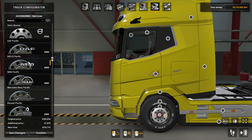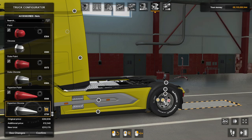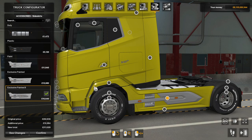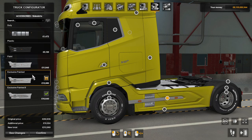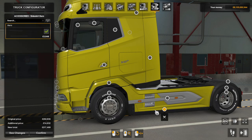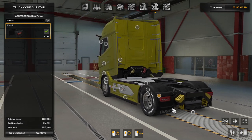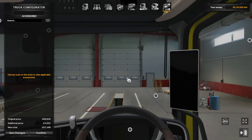I'll get the Scania Special on the front and the DAF Pacific hub, then do the same for the rear tires with hyperchrome rims and the DAF Special hub. For side skirts there are several options: a duty one, plastic cover, paint cover, exclusive printed, or exclusive printed too — I'll go with one of those. You can also add aero deflectors on the side skirt bars. For the rear fender the mud flap or logo mud skirt is available — I want that on, so that covers all the exterior accessories.